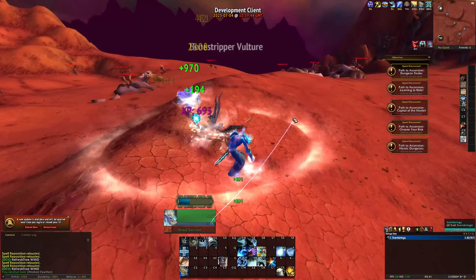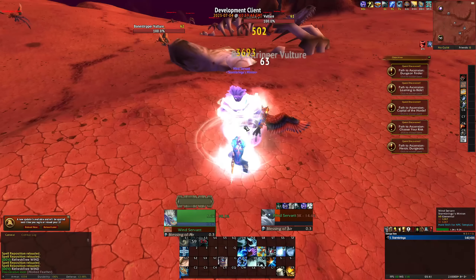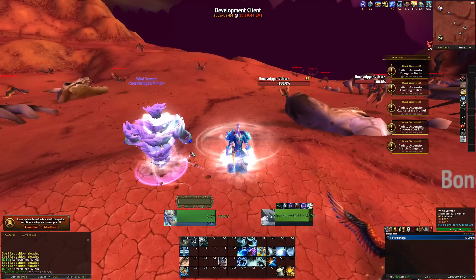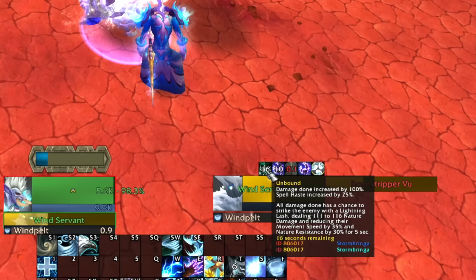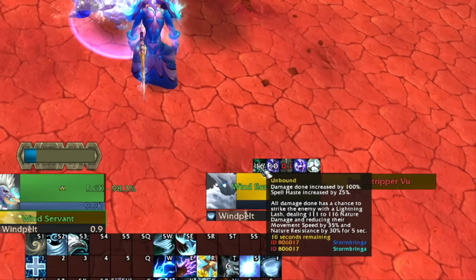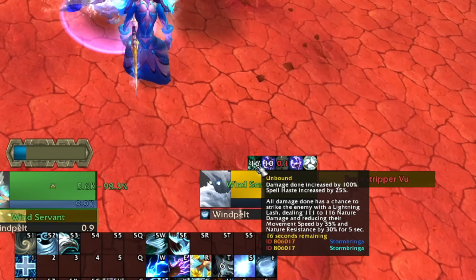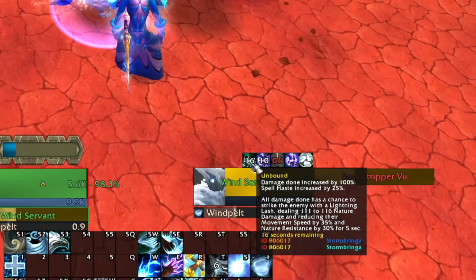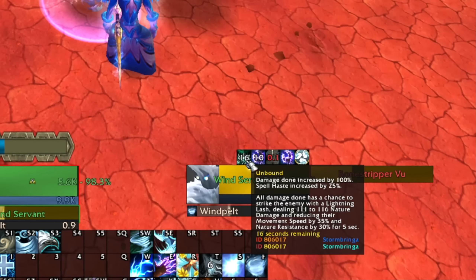Let me updraft — look how much faster I'm going. I'm summoning some tornadoes — you can see enemies are super slowed as a result. I'm doing pretty big damage right now. I can go for the Gale Winds — that was actually a pretty big hit. Let's see how many stacks my dude has — he has a bunch actually. I'm going to keep using things that drain HP and see if he becomes Unbound. I can heal him with Invigorating Surge. I think he's Unbound literally right now — my pet gets 100% more damage, 25% more spell haste, and all damage done has a chance to strike enemies with a lightning lash, reducing their movement speed and nature resistance by 30-35% for 5 seconds. It's a super unique way of doing things and I like it a lot.